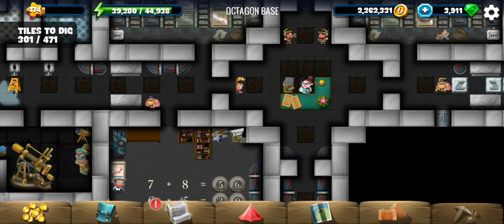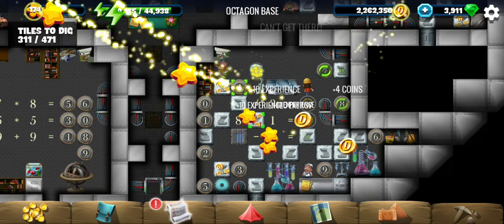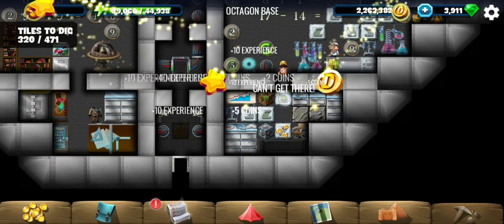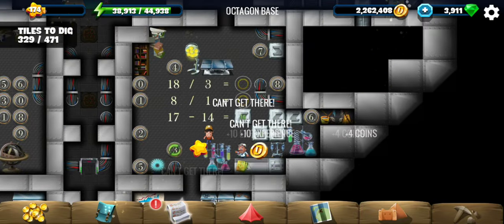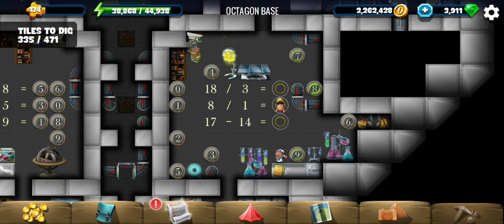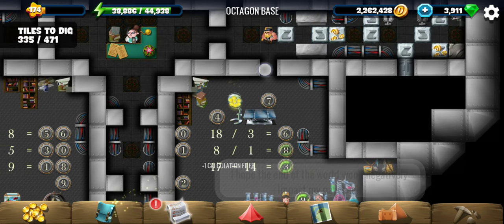That's calculation file number one — the other must be in the other room. This one is single-digit: eight times three is 24. We need the number eight as our second answer so I'll take that one out first. Now placing the six — eight divided by one is eight, and 70 minus 14 is 56. Okay great, that's calculation file number two.